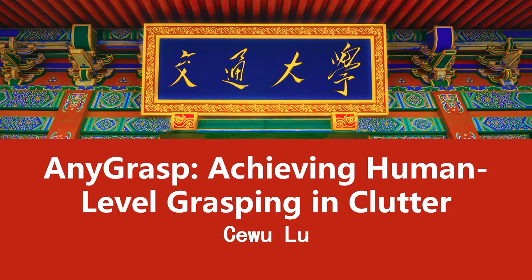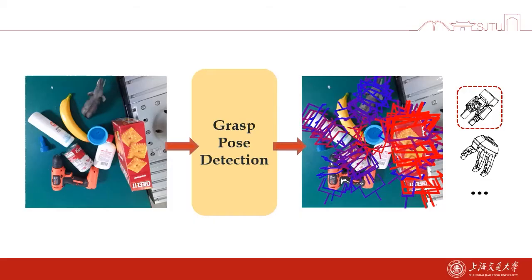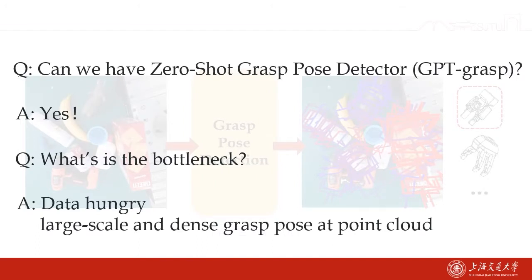Hello everyone. I would like to introduce our recent progress in robot grasping: AnyGrasp, achieving human-level grasping in clutter. Our problem is grasp pose detection in a point cloud. So can we achieve a zero-shot grasp pose detector?